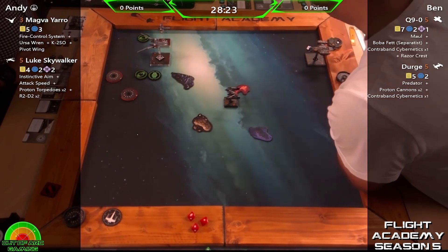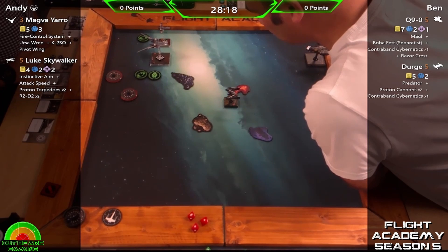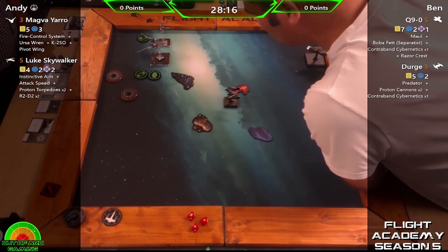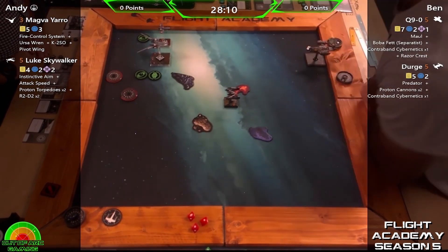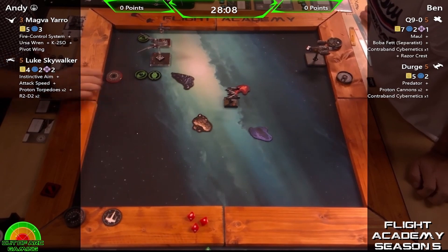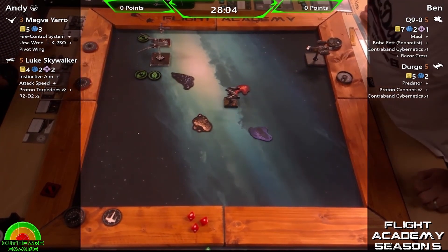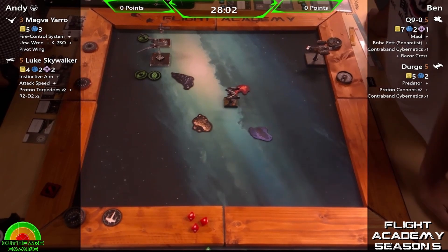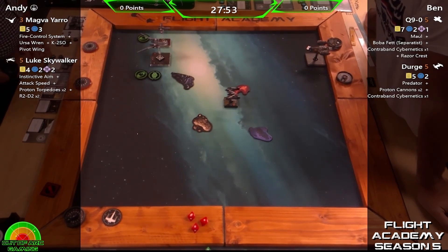That's a very fast aggressive move from Dirge, very straight into the middle. Those Rogues can get in quick, and they've got one of my favorite upgrades on there — the proton cannon — which is just brilliant when it comes into play. Four dice, change one to a crit, and because it's bullseye only and the Rogue has Dead to Rights, you can't use green tokens to evade. So good.